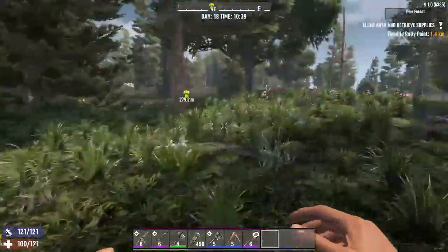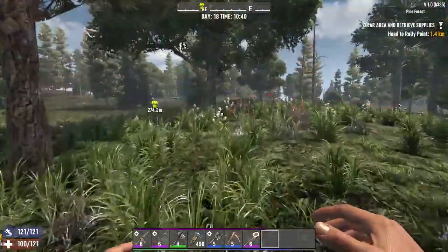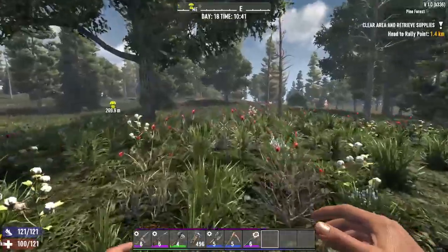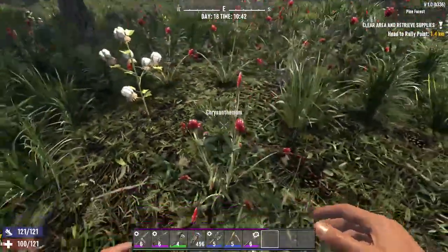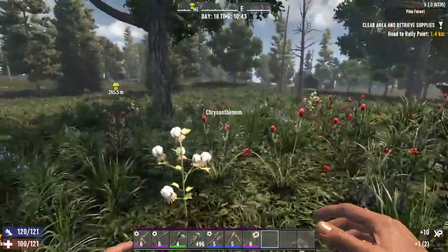The chrysanthemum is a flower that is only found in the forest biome. And it kind of looks like this — this bright red flower. I walk up to it here and punch it, and I get 1.